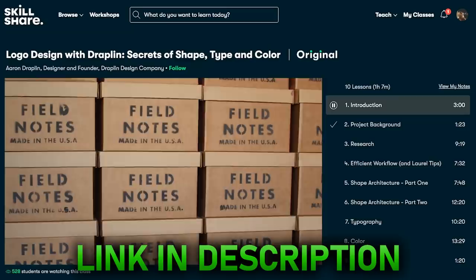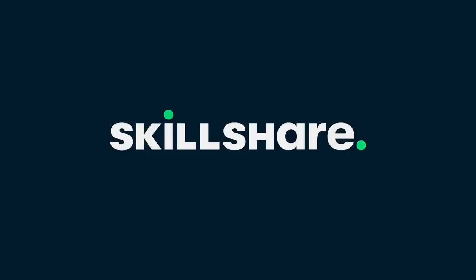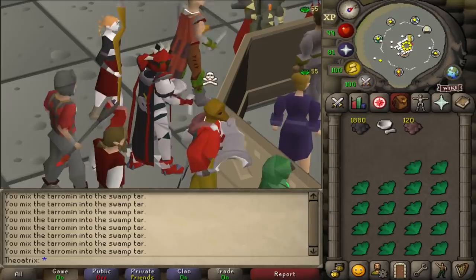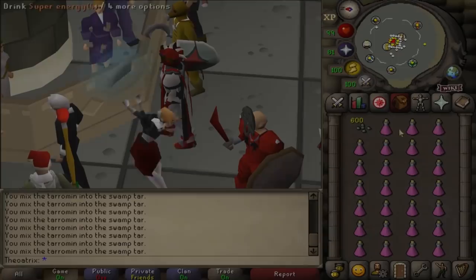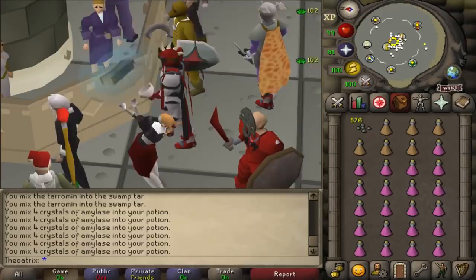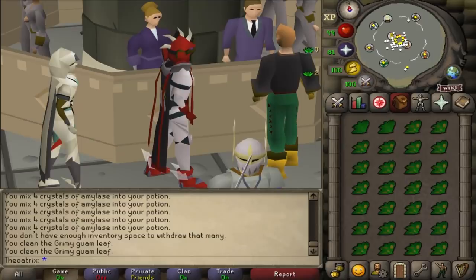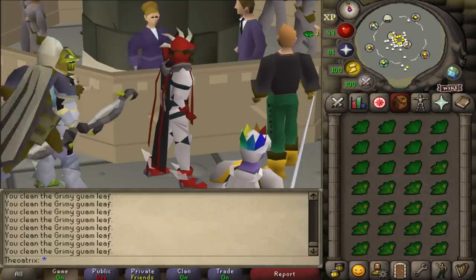The next skill is Herblore, and there's three main AFK methods. First is creating TARS, and one full inventory takes around 45 seconds completely AFK. Next is potions that have stackable ingredients — this includes things like stamina, extended anti-fire, and compost potions, and with these you can AFK for 30 seconds. Last for Herblore is cleaning herbs, and recently Jagex added auto-cleaning, where if you click one it automatically cleans them all in your inventory. It's a lot slower than clicking on each one yourself, but it's still AFK for around 30 seconds.